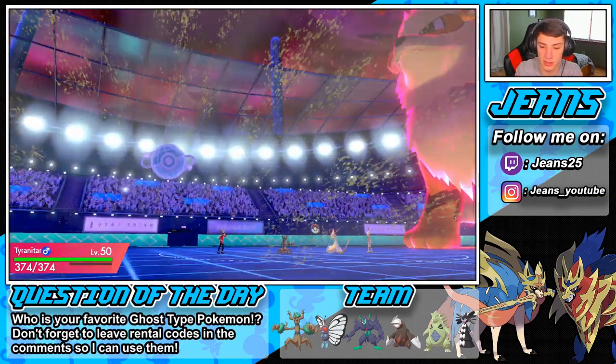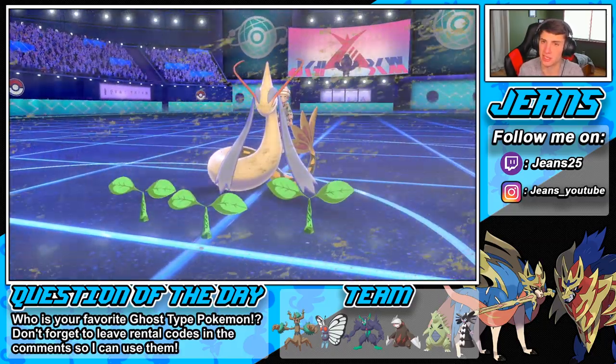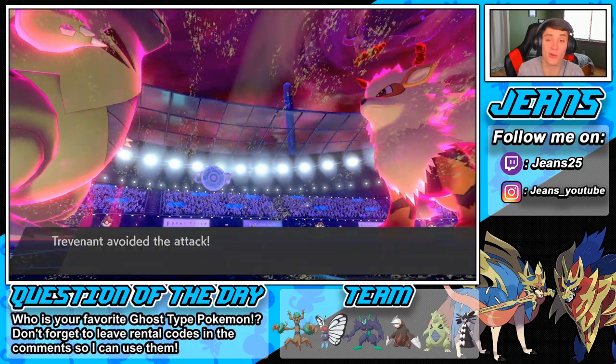I think this guy is going to roll out with a Belly Drum Snorlax. This team is throwing me off with that Seismitoad in there. Trevenant is probably going to get the lead here. If you're watching the third and final battle, give me a hashtag 'Let's go Trevenant Squad' in the chat so I know who watches fully through. Trevenant gets the lead — it's nice unless he goes Togekiss.